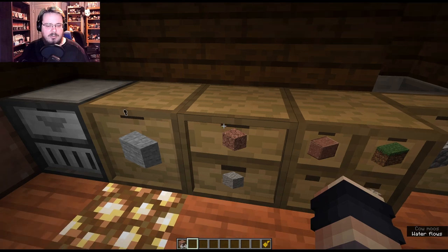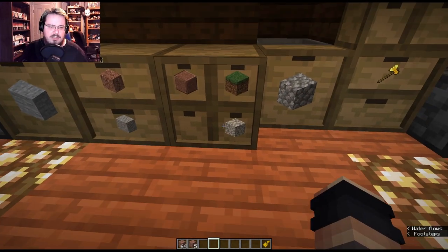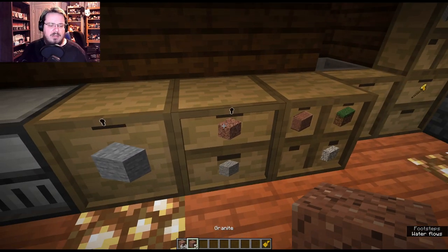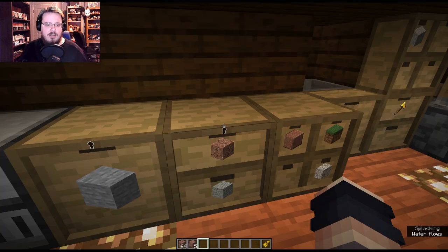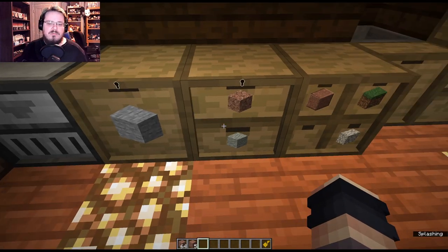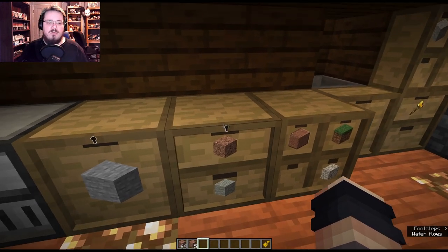So if we take all the items out of a drawer normally, that drawer is no longer linked to an item. If we shift-right-click, there are no items of granite in that drawer so it should be clear. But what the lock key does is lock that drawer — whether it's a one-by-one, one-by-two, two-by-two — to those specific items.